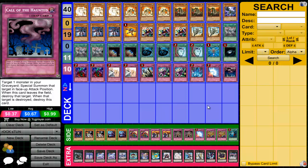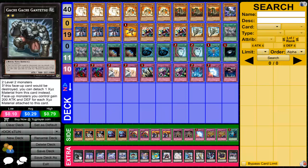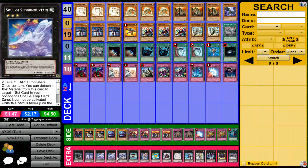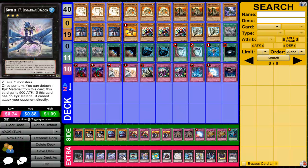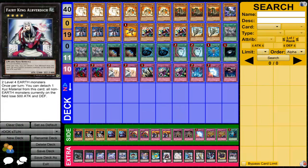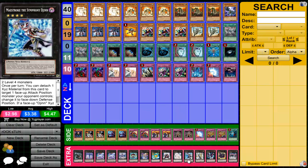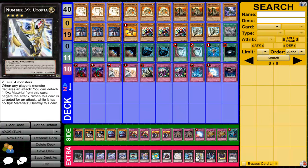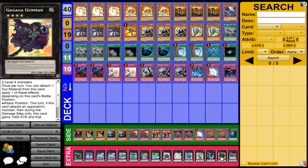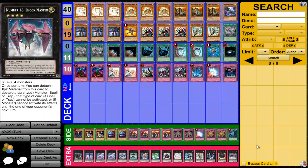Into the extra deck and then we'll get into the side deck. The extra deck is one Gachi Gachi, one Chronomaly Crystal Chrononaut, two Soul of Silver Mountain, one Number 17 Leviathan Dragon, one Temtempo, one Zenmaines, and Leviair. For the Rank-4s, we have Fairy King Alverd, one Gem-Knight Pearl, one Maestroke the Symphony Djinn, one Utopia, one Photon Papilloperative, a Gagaga Gunman, and a Shock Master.